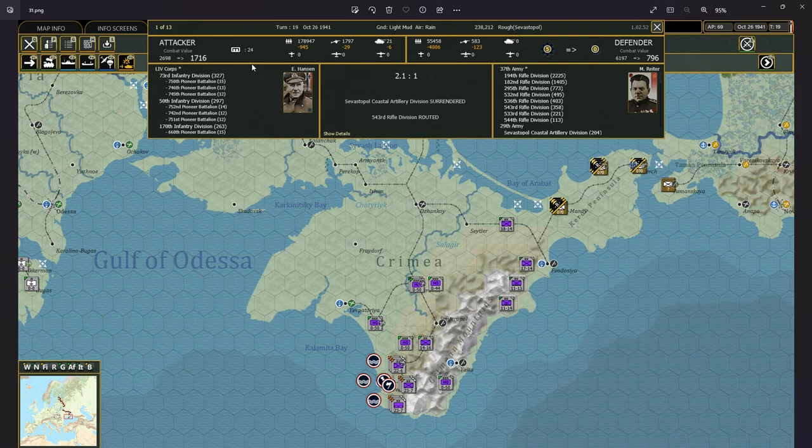In general, what I concluded from these three mini-campaigns is that it is possible, with careful micromanagement of your Pioneer battalions, to take Odessa and Leningrad in the very first year, in 1941. I don't think it's possible to take Sevastopol as well in 1941, but maybe I'm wrong and need to optimize my strategies. That's how I took these three objectives.